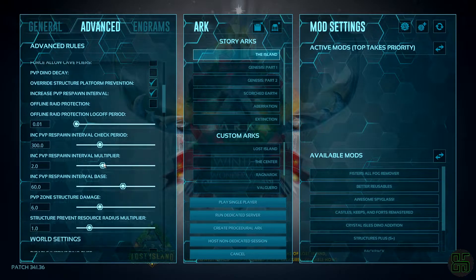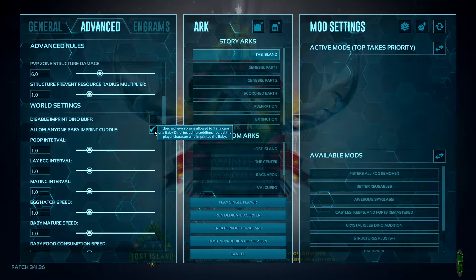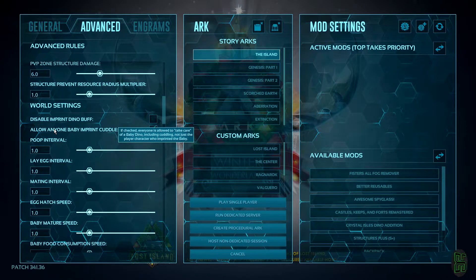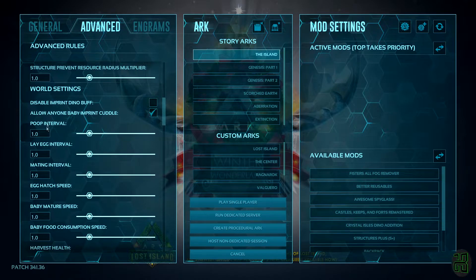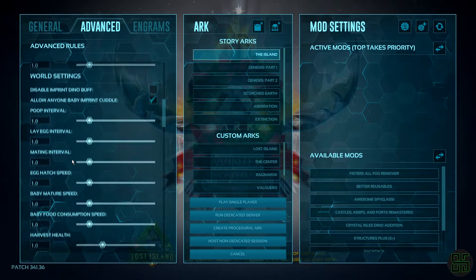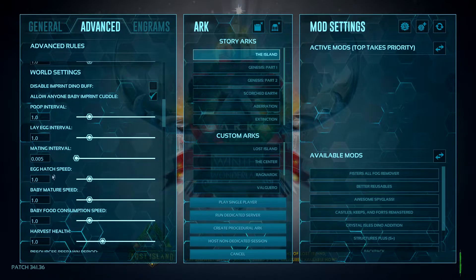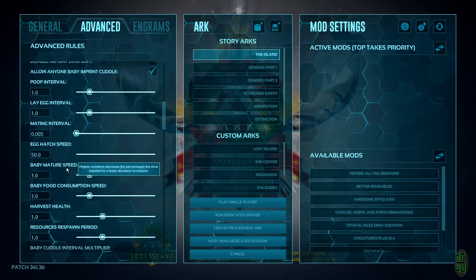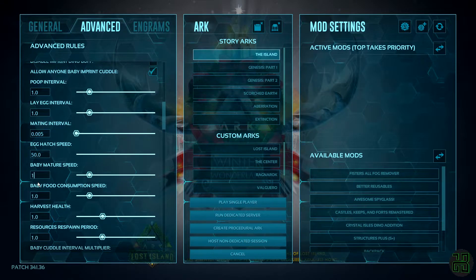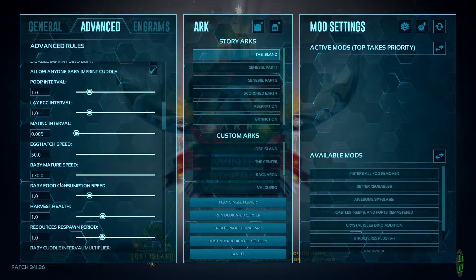Moving into the world settings, first we will tick the allow anyone baby imprint cuddle box, so your friends can help raise your babies and you can help raise theirs. These sliders took me a while to find good rates for, but I think I got some good ones. We will lower the mating interval down to 0.005 and bump the egg hatch speed up to 50. Normally it takes dinos forever to grow up, so we will bump the baby mature speed up to 130.